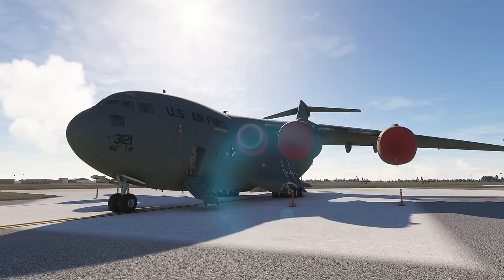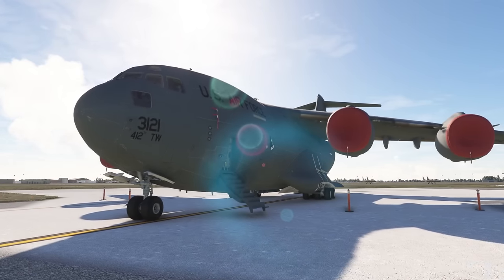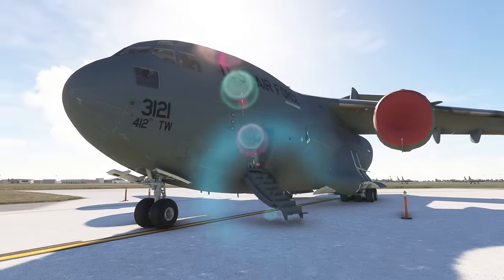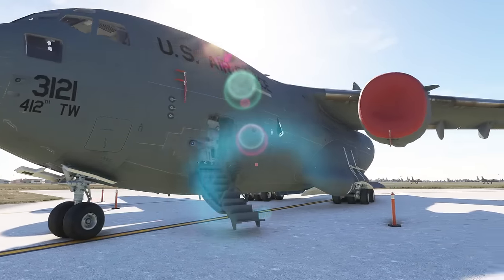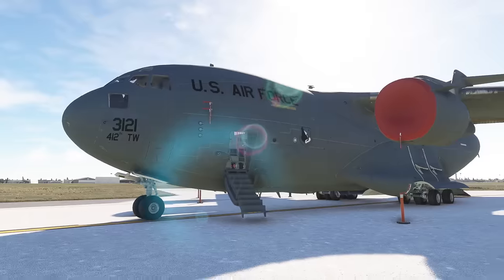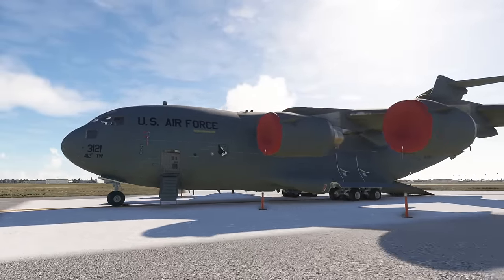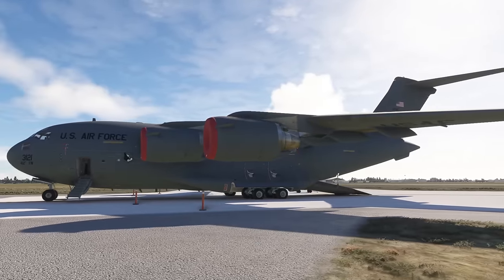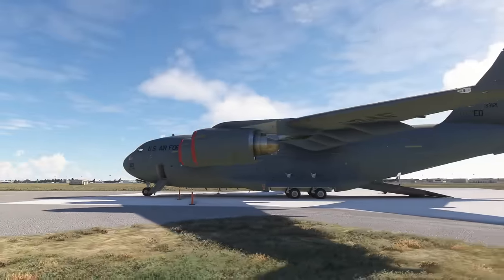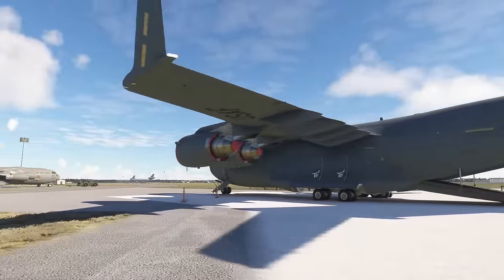Hello, so today we're taking a first look for me at the Boeing C-17 Globemaster in Microsoft Flight Simulator. This is a community developed aircraft, not a professionally developed aircraft, and it's available for free download from FlightSim.to. You can see we've got it parked here on the ground at Mildenhall in the UK, and it's absolutely amazing.